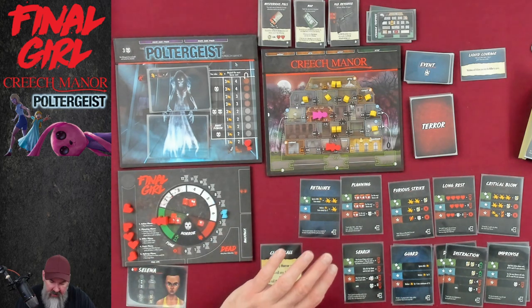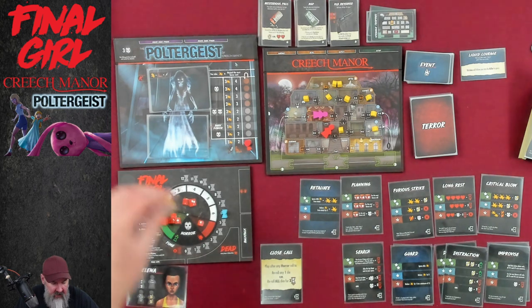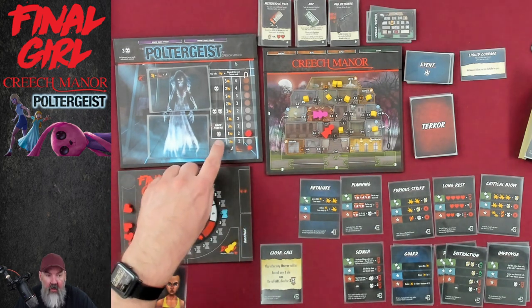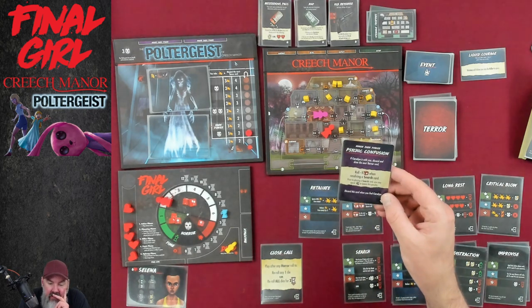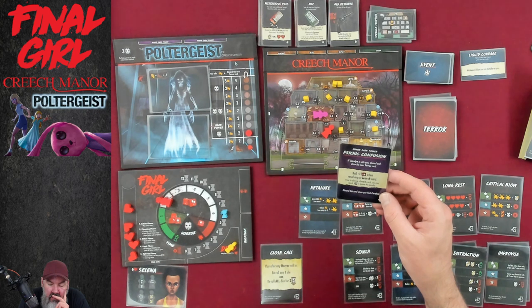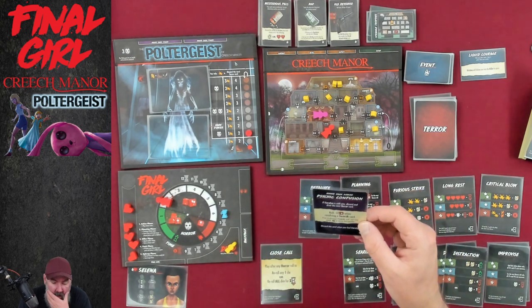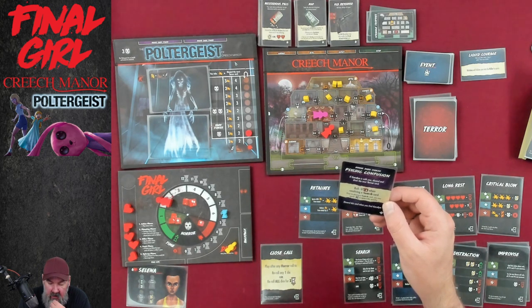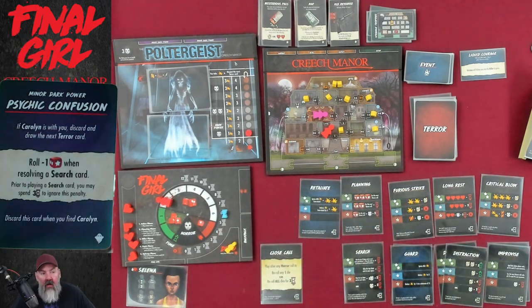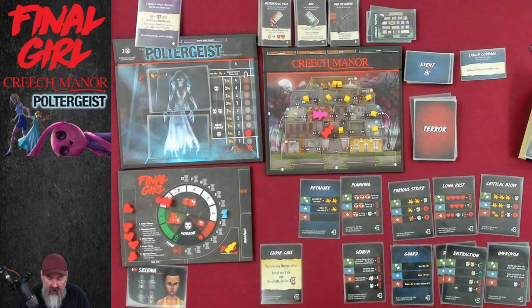The killer gets to move two spaces to the closest victim — that's just up here. It kills one person already, which brings the horror up one level because bloodlust just went up. The terror card says Minor Dark Power — psychic confusion. If Carolyn is with you, discard and draw the next terror card. Roll minus one die when resolving a search card. Prior to playing a search card, you may spend three time to ignore this penalty. Discard this card when you find Carolyn. That's going to make this next to impossible.